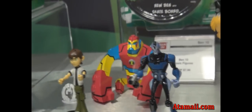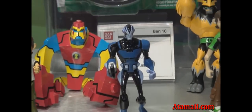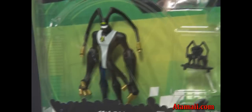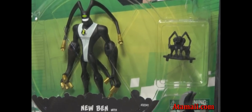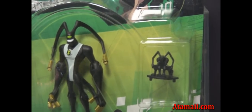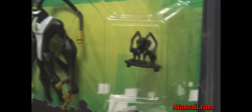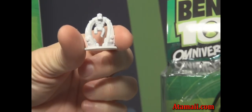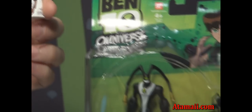These two guys in the back — that's a new alien called Blocks, and then we have Shock Squats. And then this character Feedback — there he is in the package. It says new Ben in the package but that is Feedback; that's his figure in the package. And you get these minifigures too. Each one of these minifigures will be part of a play pattern, a battle pattern that we've created for the new Omnitrix Battle, which I'll show you in just a moment.